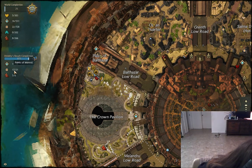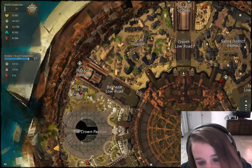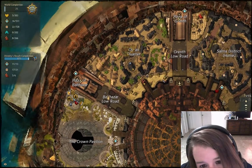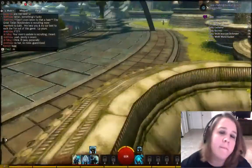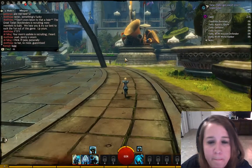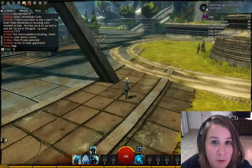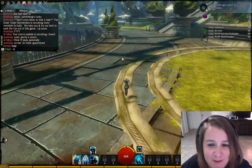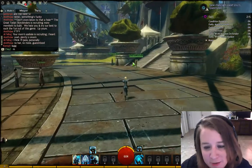So we have 17 out of 21 points of interest, 11 out of 13 waypoints, and 3 out of 6 vistas. That's one thing I don't like about using the webcam — whenever I need to see something up close, I have to lean all the way in and it gets really annoying, but there's not much I can do about that.